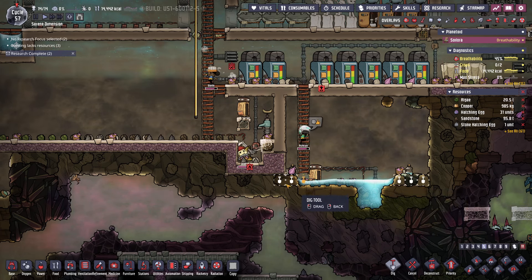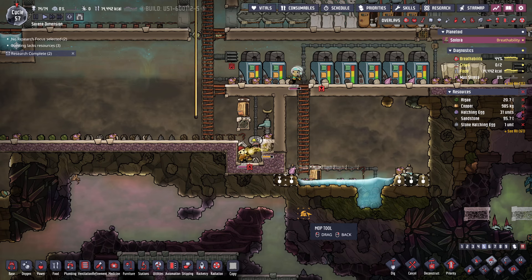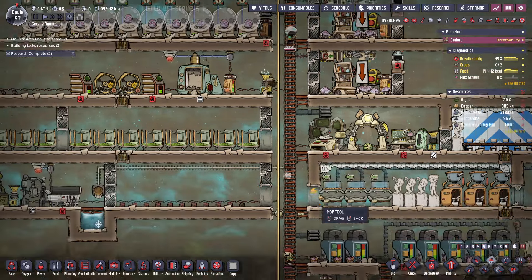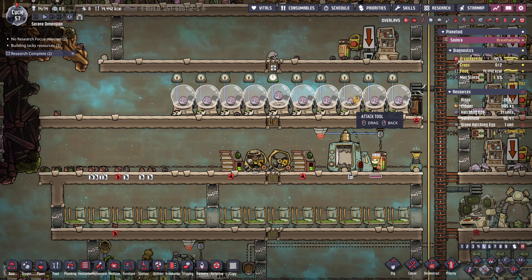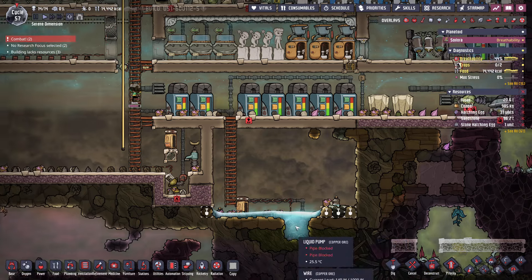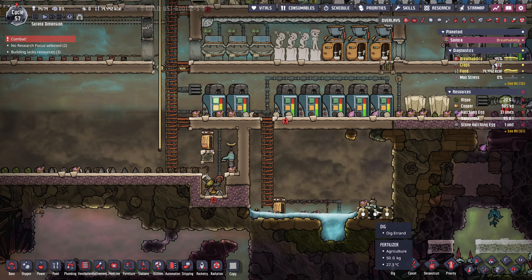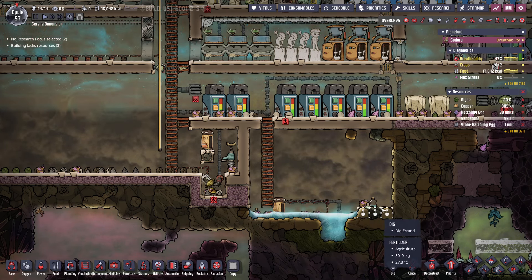Now what I'm doing is spreading out the water so they can mop it up. Some of these duplicants, they move super fast. Another hatch. So now that we've spread it out — it's still too much liquid, so we'll also do it on the other side. That should be plenty of space for it to spread out.